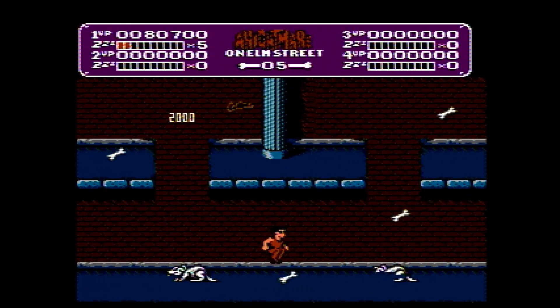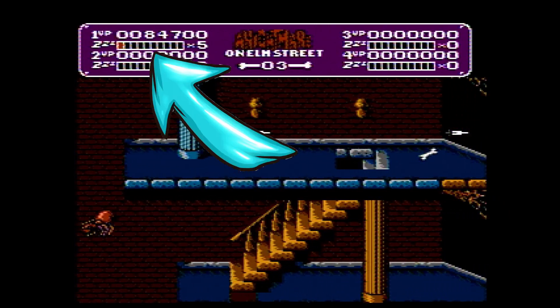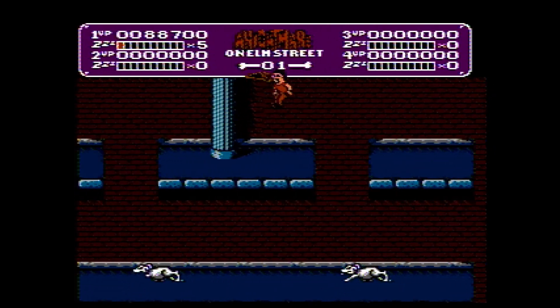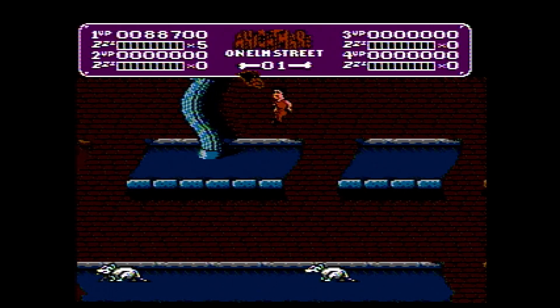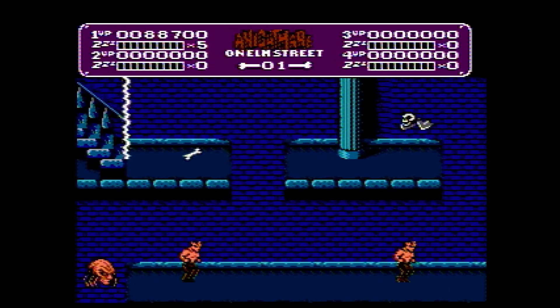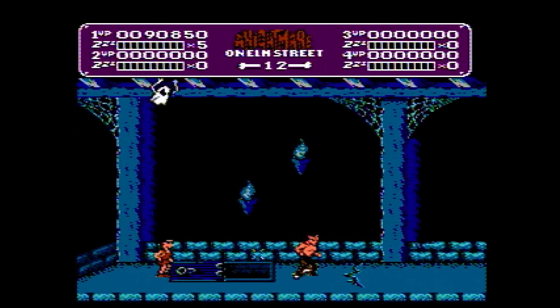Much like the films, in this game it is a challenge just to stay awake. Up at the top of the screen, you'll notice a meter that tracks your sleepiness. While in the waking world, the enemies are weaker and less aggressive. Once that meter depletes, you'll fall asleep and enter a nightmare. Although the nightmare world is more challenging, you do have access to the Dream Warrior powers. Throughout the stages, along with collecting bones, you'll be able to collect different outfits that offer you different powers, so make sure to keep an eye out for these.